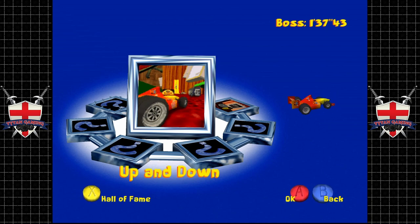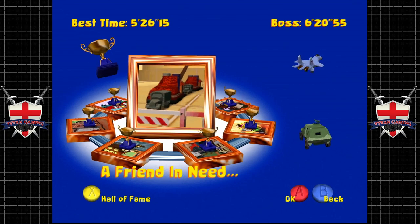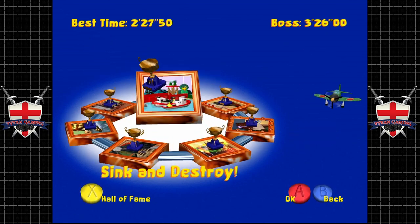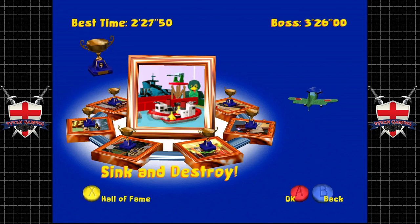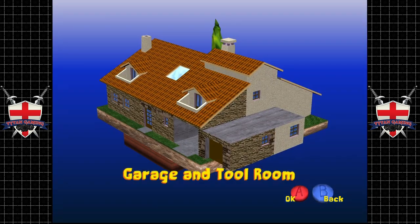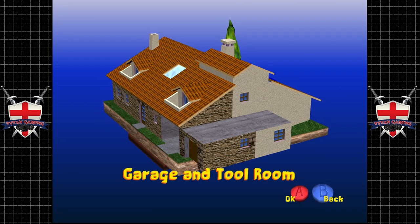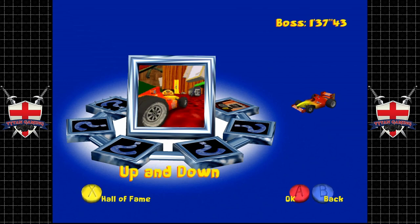Hey guys and welcome back to Toy Commander. When we last left off we completed the parents bedroom - a fun room where we did 'A Friend in Need' and 'Sink and Destroy', which is such a cool mission. Now we're on to the garage and tool room, and things get a little bit more difficult in this particular room.